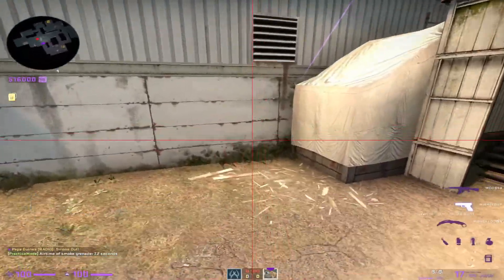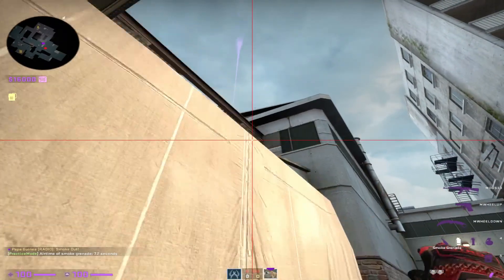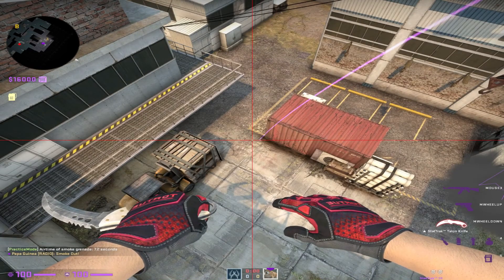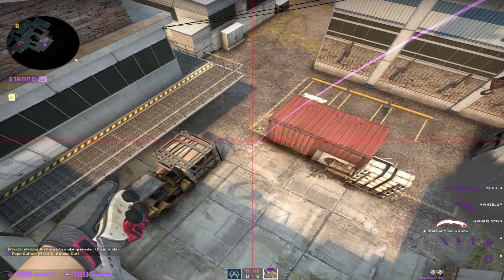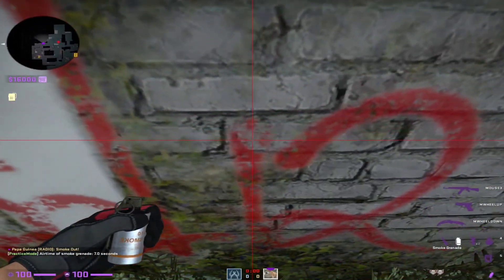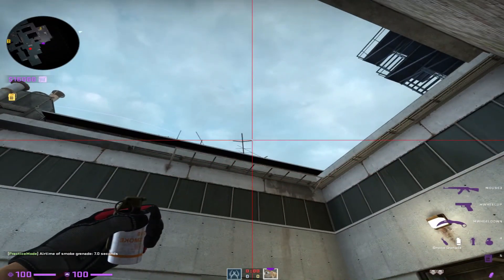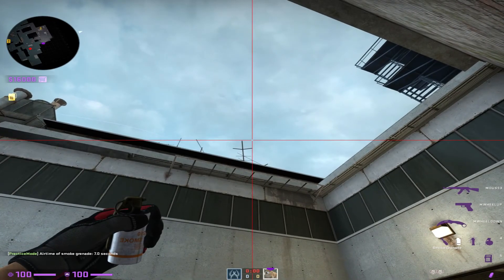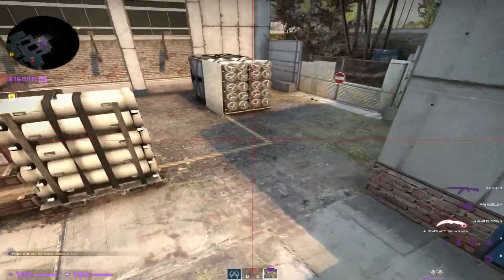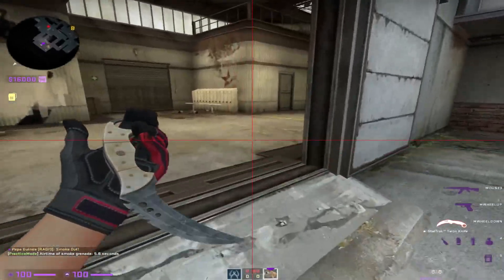Simple enough. Back in the same spot, aiming at this line right here. Jump throw. That's going to smoke off across. Right here, this is going to smoke off default. Line up next to this. Match up these lines and that line. Simple left click. That's going to smoke that off. Easy plant, easy life.